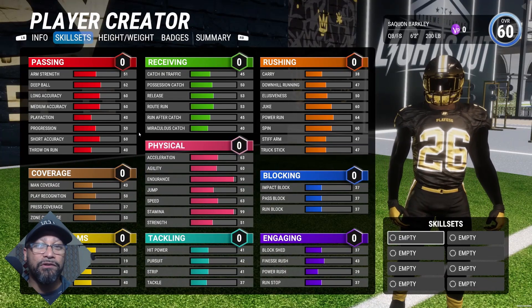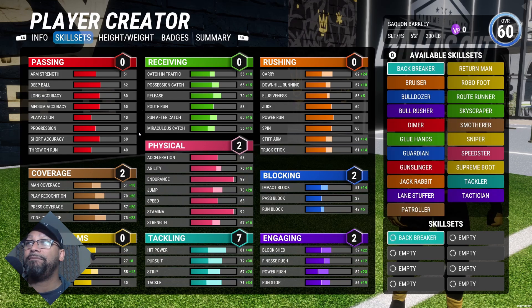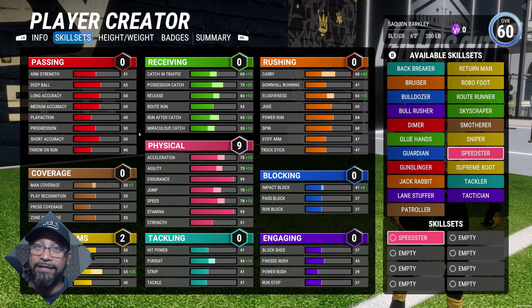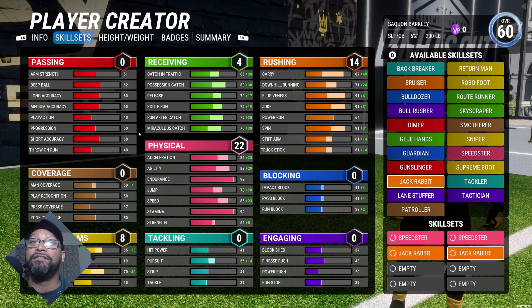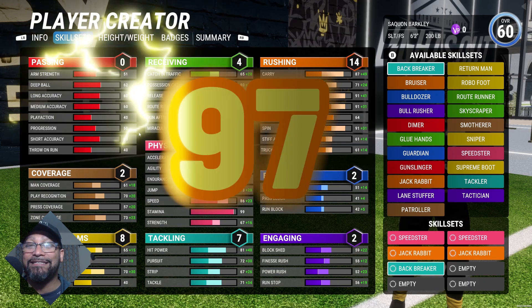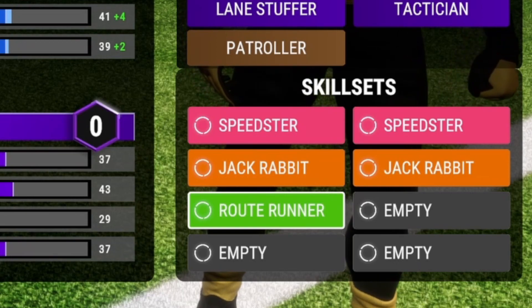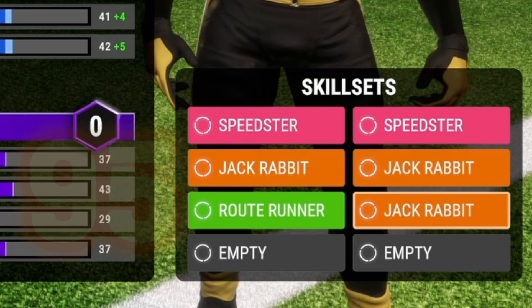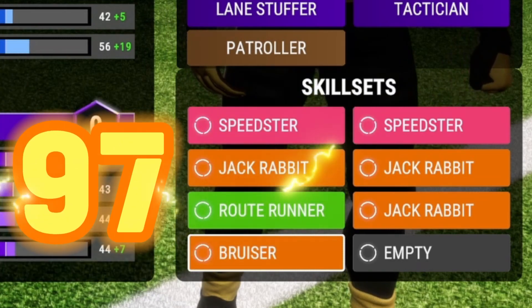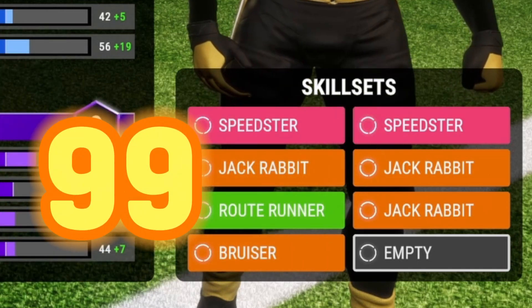When you first start your build, your first slots for your skill sets are open to you. So I'm going to go with Speedster twice, Jackrabbit, and another Jackrabbit. The next four slots you unlock at four rating levels — one at 90, the next at 95, then 97, then 99. So once you get to 90, you should definitely unlock Route Runner, then a third Jackrabbit at 95. At 97, you're going to unlock Bruiser. And for that final skill set, you're going to unlock Glue Hands.